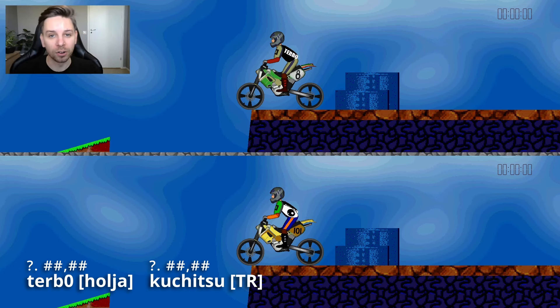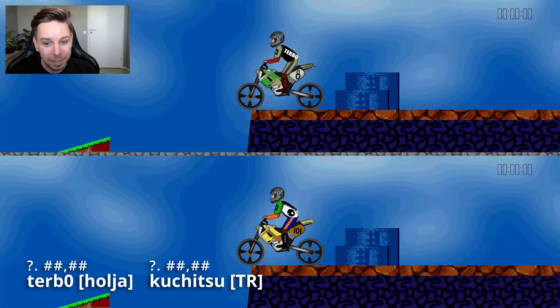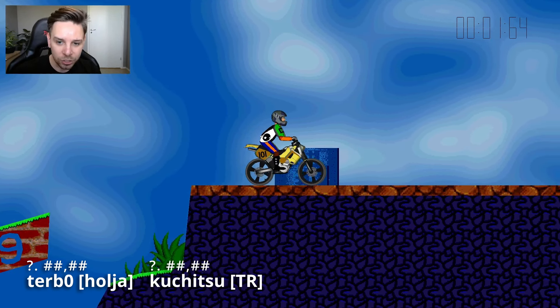Now we'll jump down to 50th place with a little twist. We have two players competing for 50th place: Terbo in the black and white shirt, and Kuchitsu in the white and black shirt. To make it simpler, Terbo has his own name on the shirt and Kuchitsu is in the eye shirt. We'll follow them and see who managed to get that 50th place. Terbo has a tiny bit of a faster start, but they bounce a little differently and Kuchitsu actually takes the lead.